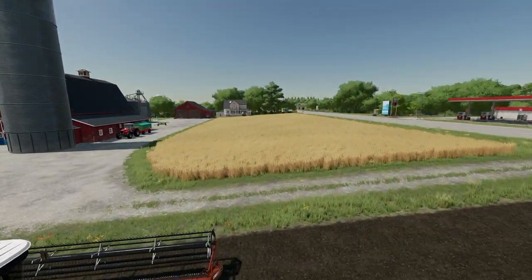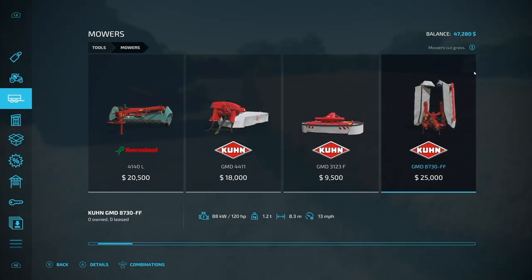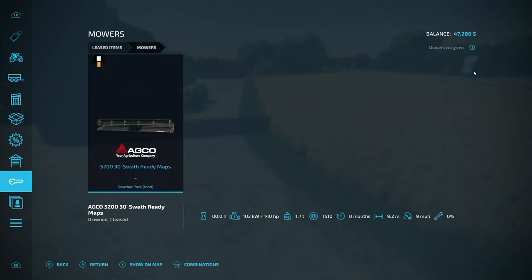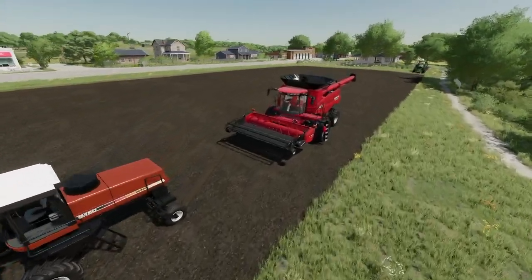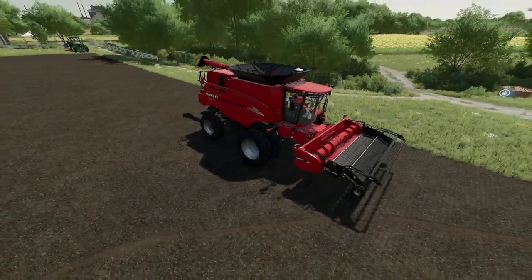Swathable fruits include wheat, barley, oats, and canola. It will work with any mower to cut crops and create swaths. However, mods released with a special icon are designed to work exclusively with swathing and eliminate those pesky grass swaths sneaking into your fields. After everything is done, make sure you use the pickup header to harvest your swaths.